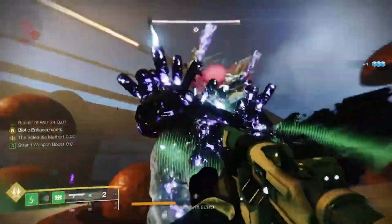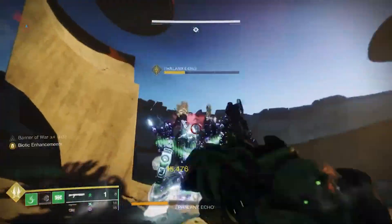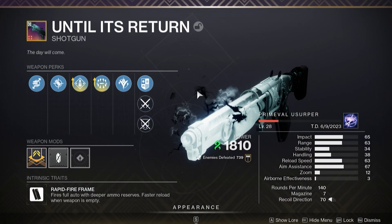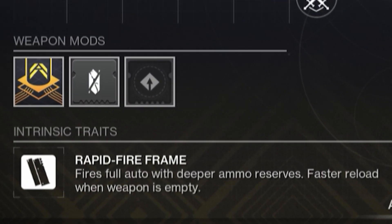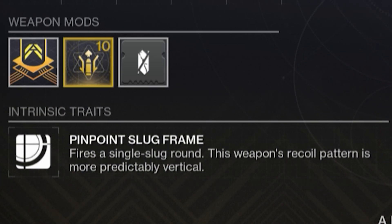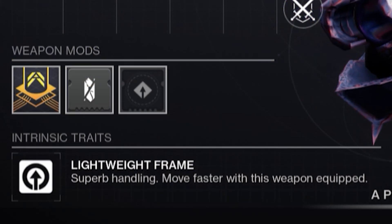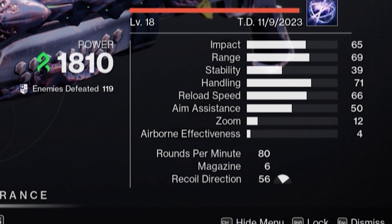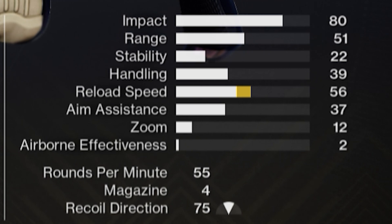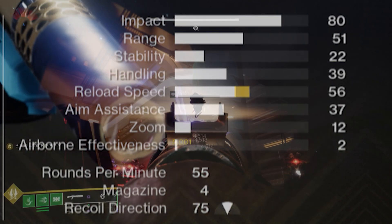The first key factor in determining a shotgun's effectiveness is its archetype and impact. Destiny 2 shotguns come in a variety of archetypes, from lightweight to precision to aggressive, each offering a unique balance in rate of fire and damage output. The impact stat dictates how much damage each pellet deals. Typically, aggressive shotguns have higher impact, making them more lethal up close, but with a much slower rate of fire.